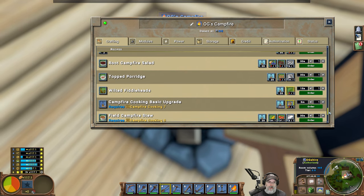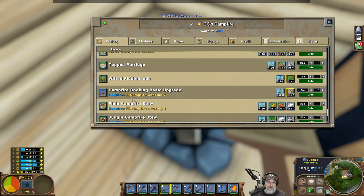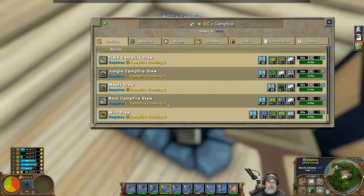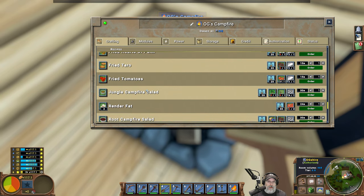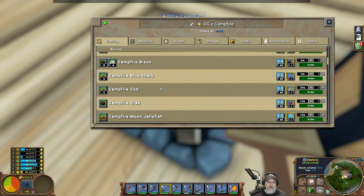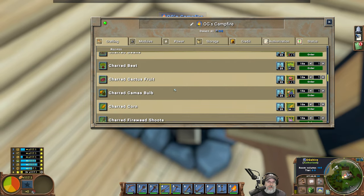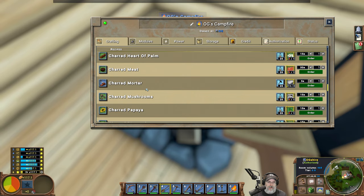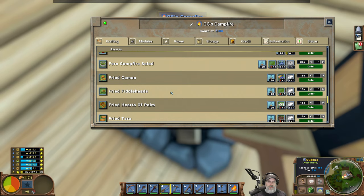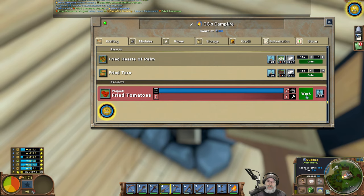Let's look at the clam itself — it should tell us what we can use it for. It's used in shuck clams recipe. Okay, let's go find the shuck clams recipe. It's not showing up here — there's nothing between R and T. I'm confused as usual — how do I make shuck clams recipe? You guys tell me in the comments. Do I have to have like a better cooking stove kind of thing? Oh well, whatever — let's make some fried tomatoes.